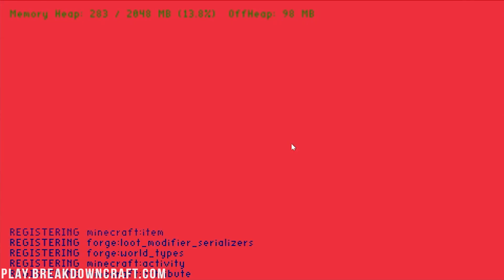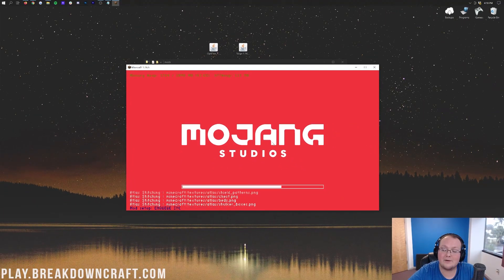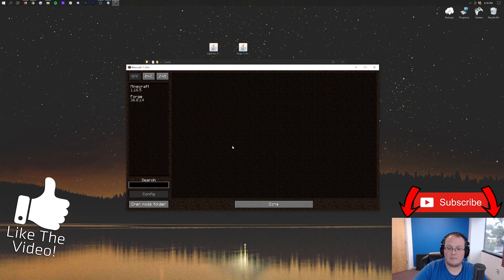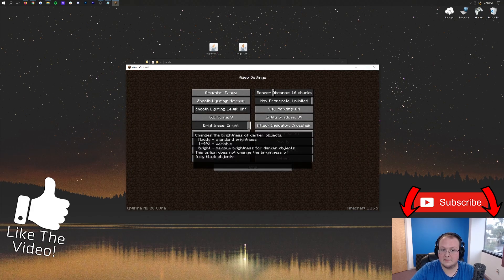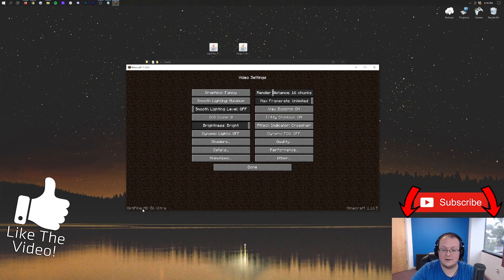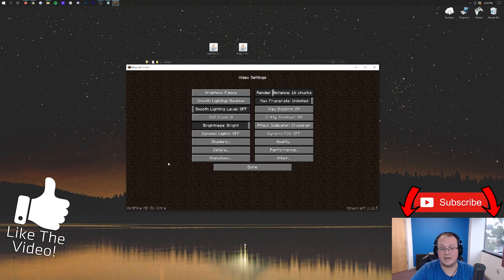The interesting thing about Optifine is that it almost seems like Forge doesn't want it there — but it is there. Once in game, Optifine won't appear in the Mods tab at all. If you click Mods, it won't be listed. However, if you go to Options and then Video Settings, Optifine will appear in the bottom left with all its settings, including shaders. You can now run shaders with your Minecraft mods.